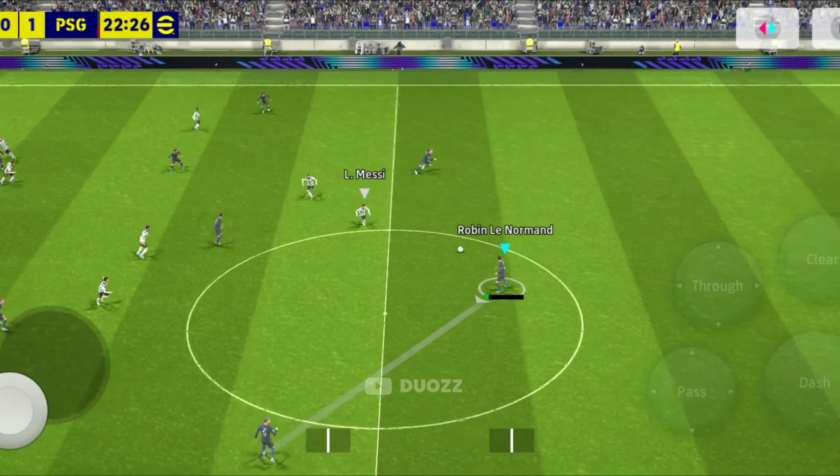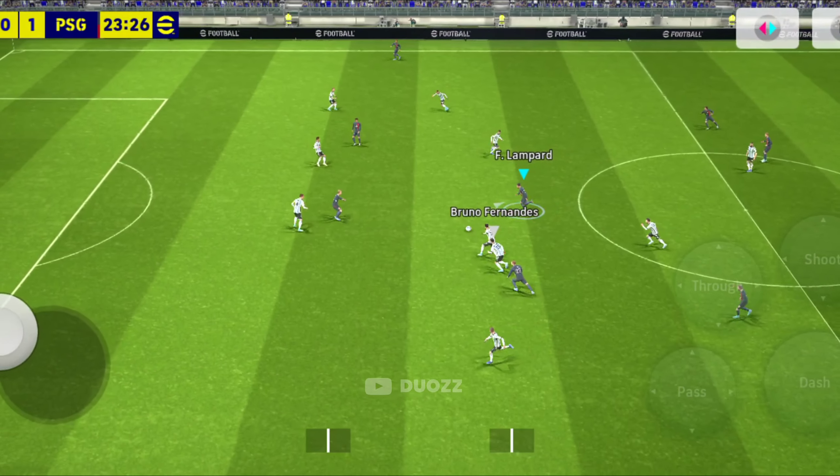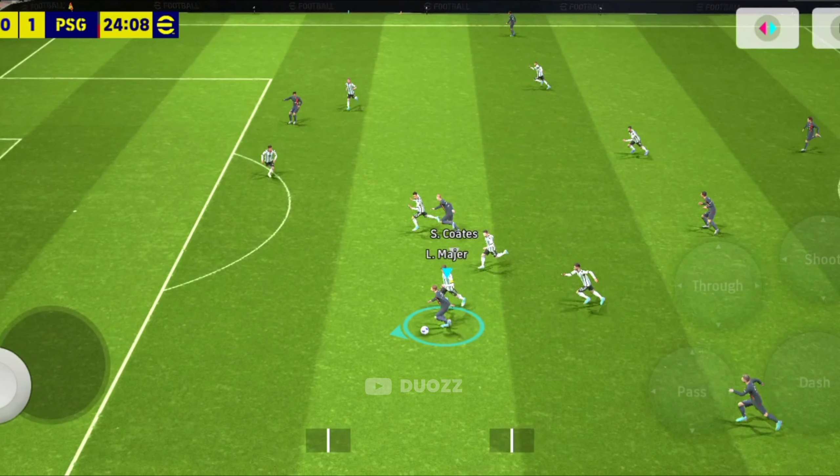Let's learn the passing-based attacking. I didn't pass to him — I passed the ball to this player. And now you can see the free space here, so I pass the ball to him so that he can move forward easily. In this moment, I hold for a little to clear the marking.